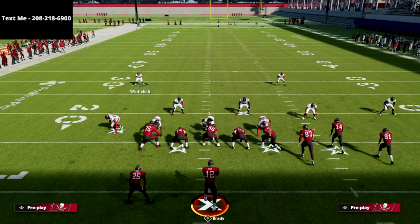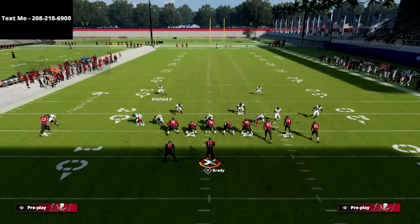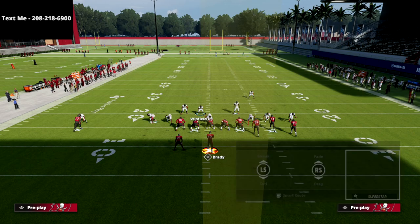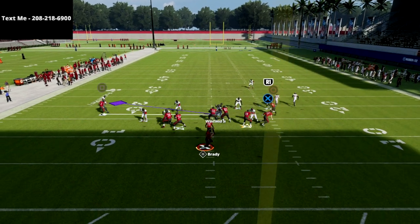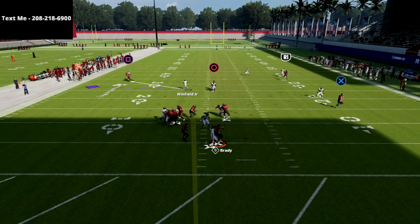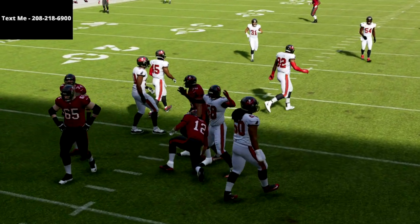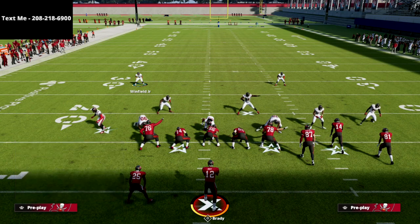What you're going to see here is we are going to absolutely scream off the left edge. Now the beauty of this is it's actually one of the best blitzes in case your opponent decides to block a running back, max protect, or do something like that. The blocked running back is never going to pick this up, which is one of the major reasons why the 335 Odd is so good.